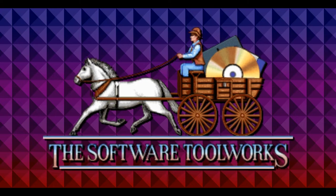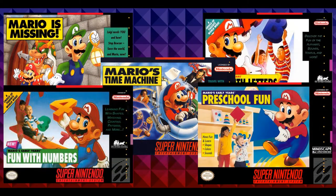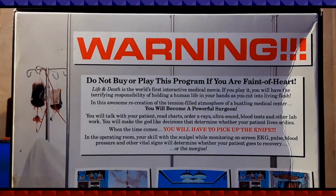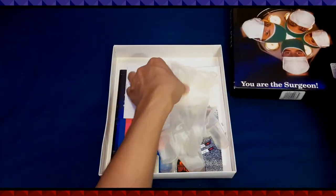You might know the Software Toolworks for their infamous series of Mario edutainment games released in the early 90s. If you thought 1988 was a scary time for this game to come out, imagine what it was like to be a Super Mario Bros. fan in the early 90s when the Mario Entertainment series came out. Warning: do not buy or play this program if you are faint of heart. What kind of warning is that? It's not like there's something graphic going on down there. Oh my god.